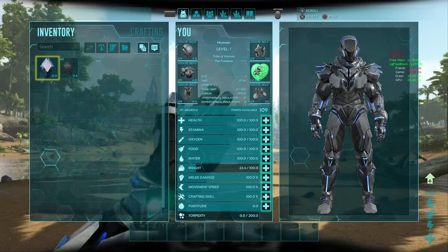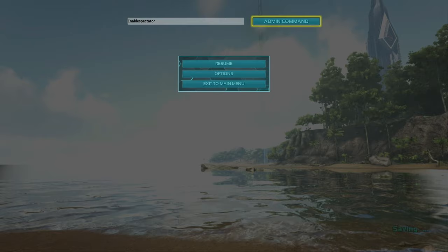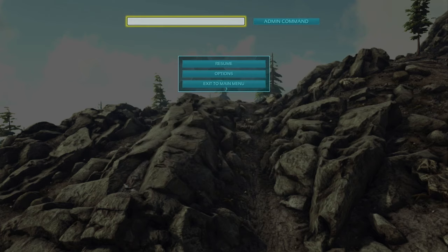To turn on spectator mode, enter the command EnableSpectator. This essentially kills your character and enters a cinematic camera mode where you can observe the map but cannot interact with it. Enter DisableSpectator to stop, which means your character will have to spawn back in again.